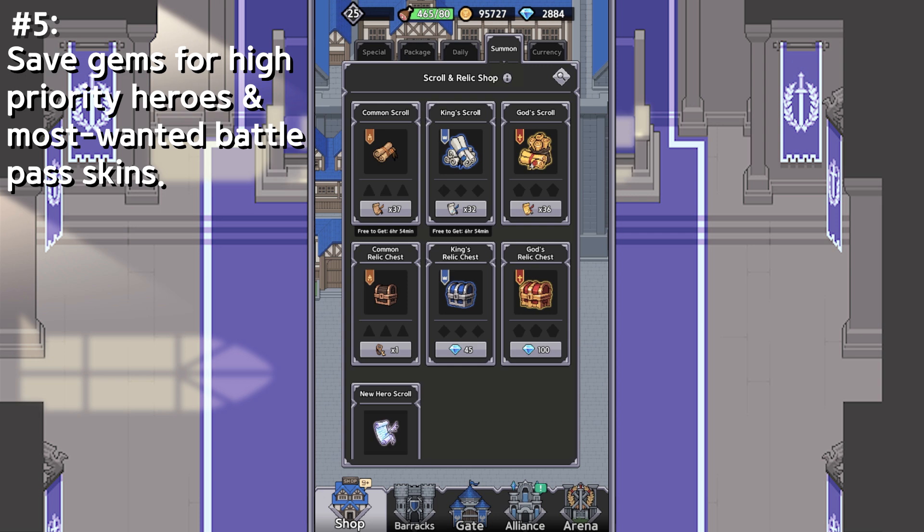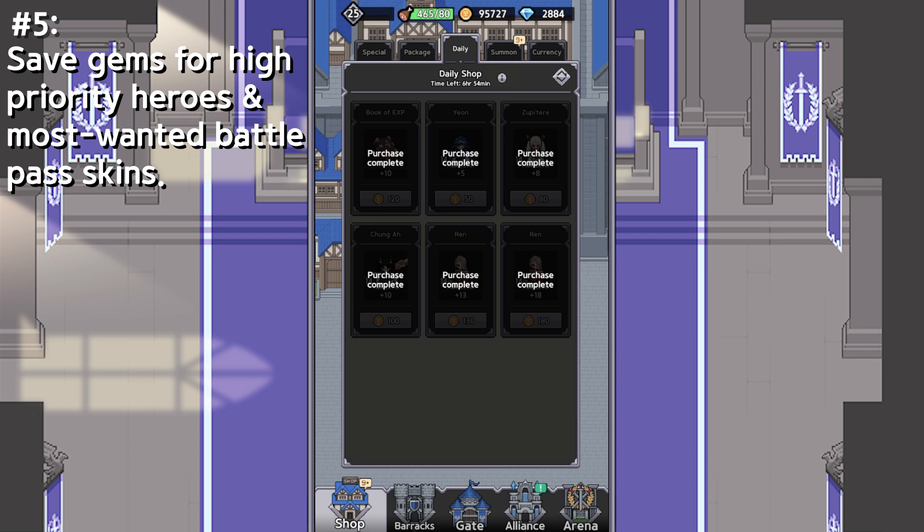So, what do I mean by that? If we head over to the Daily Shop, the Daily Shop gives you a book of XP as well as XP for specific heroes that you already own. And then, you have a chance for new heroes to show up in your shop for gems specifically. This is one of the things that you really want to save your gems for. If you have a really high-priority hero that you've been really wanting that showed up in your shop, you don't want to miss out on the chance to get that hero, because the Daily Shop actually resets every day. So, if you don't get enough gems for that day, you miss out on that hero. It's very important to save your gems for high-priority heroes when you're first starting out.